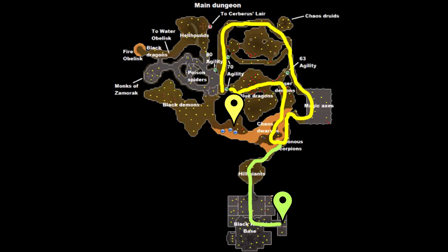This is a map of the Taverley dungeon. You have to make your way to the fishing spot where the yellow marker is. This will require you to pass the blue dragon area, which is where your fire protection comes in handy. You can use the agility shortcut by the entrance then head south, but that requires 70 agility. The second option is to follow the yellow path all the way around, but there's a gate that requires an item called the dusty key. If you don't have the dusty key or 70 agility, follow the green path south to where the green marker is.